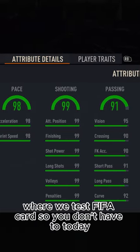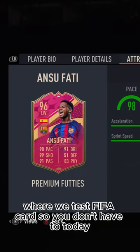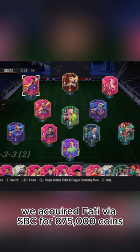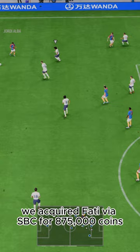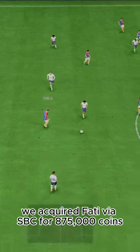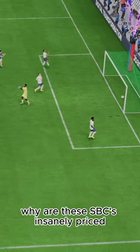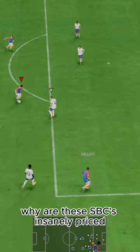Welcome to Baller or Bust, where we test FIFA cards so you don't have to. Today we've got this squad with Fuddy's Ansu Fati. We acquired Fati via SBC for 875,000 coins. For crying out loud EA, it's August. Why are these SBCs insanely priced?